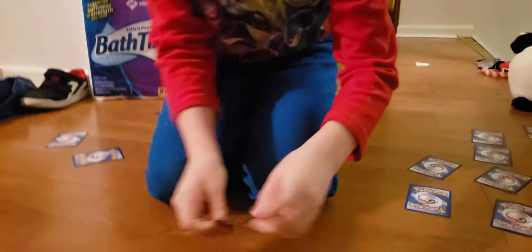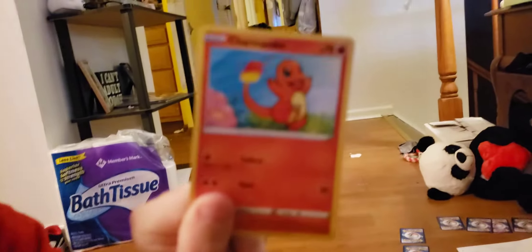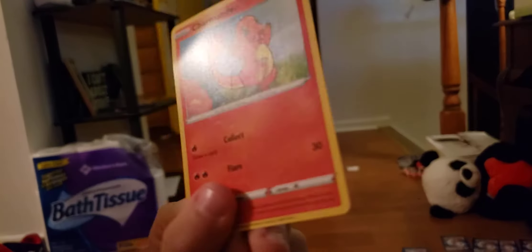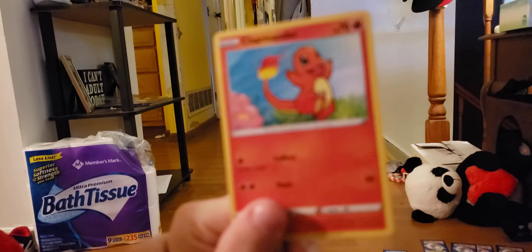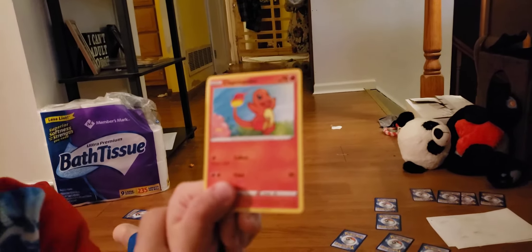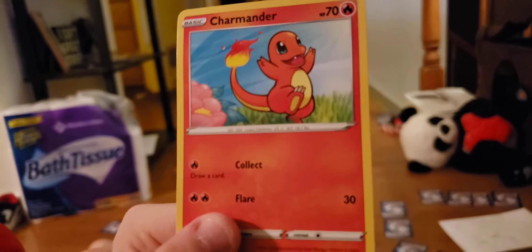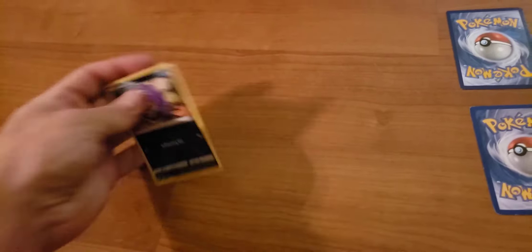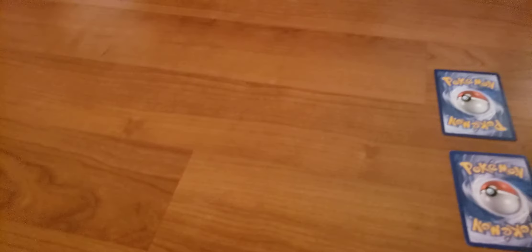Charmander — the fire type! Let me give you guys a close look at him. This is Charmander. He evolves into Charmeleon and then Charizard. If you guys don't know, those are the evolutions of Charmander. Now, Charmander, use — that's straight damage. Wow, he's gonna knock me out!